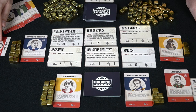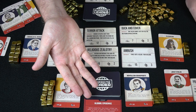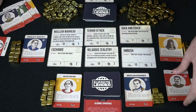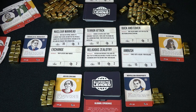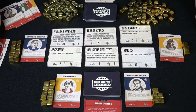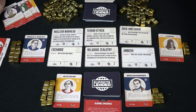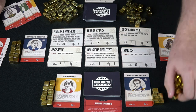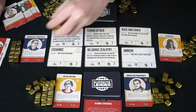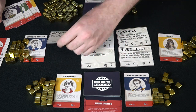Say Ho Chi Minh gets eliminated — he goes to the UN. An event then triggers. This one reads: before production, any player without money is eliminated. Joseph Stalin has no money, so he gets eliminated and also goes to the UN. These events can be brutal if you're not careful — always keep money on hand. Then production happens: each player collects income based on their card. After that, the older cards in the buy columns slide down and two new cards enter the market.